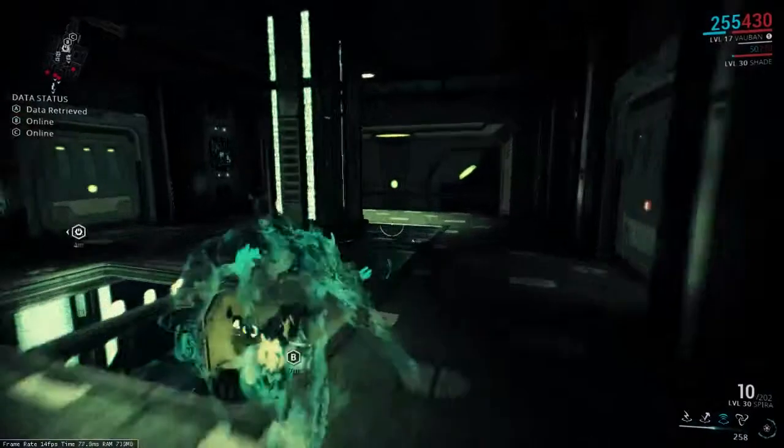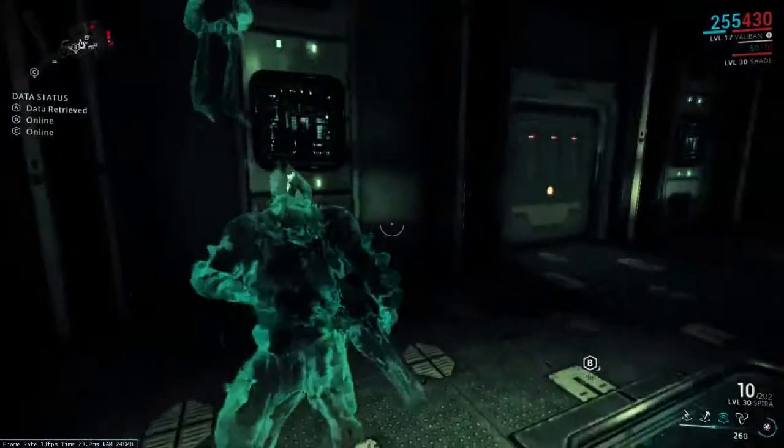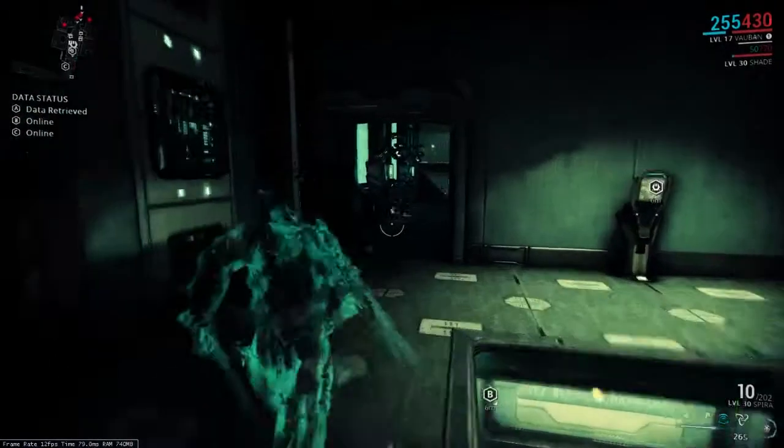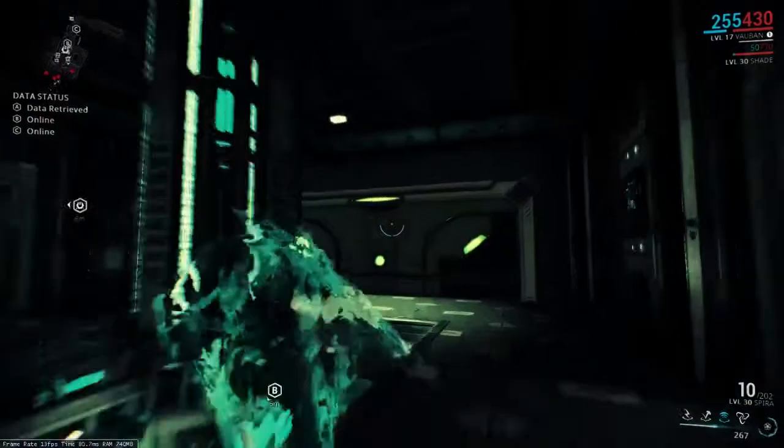Normally when this room spawns in, that person is standing right about here, walking away from you. So you can easily run up behind them and perform a stealth attack to kill them.